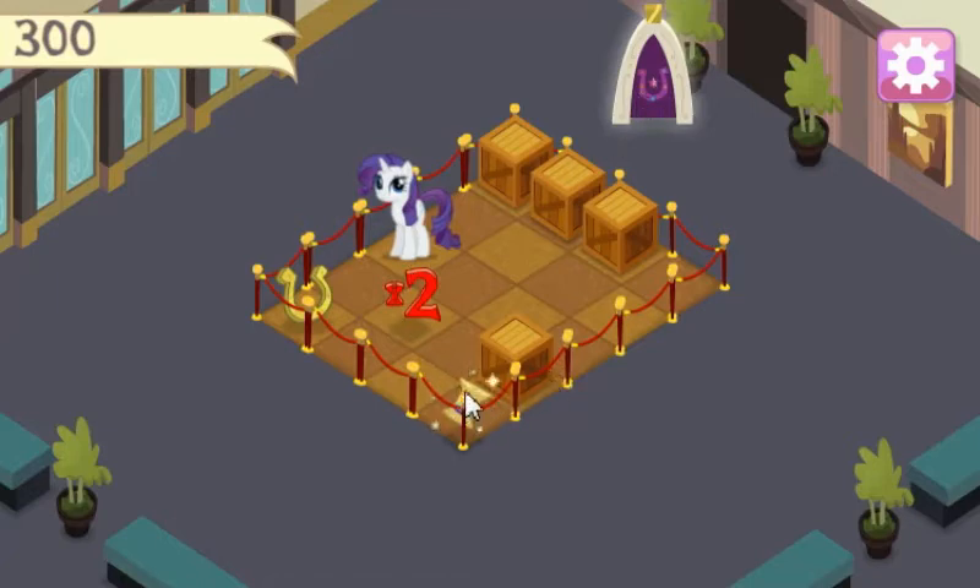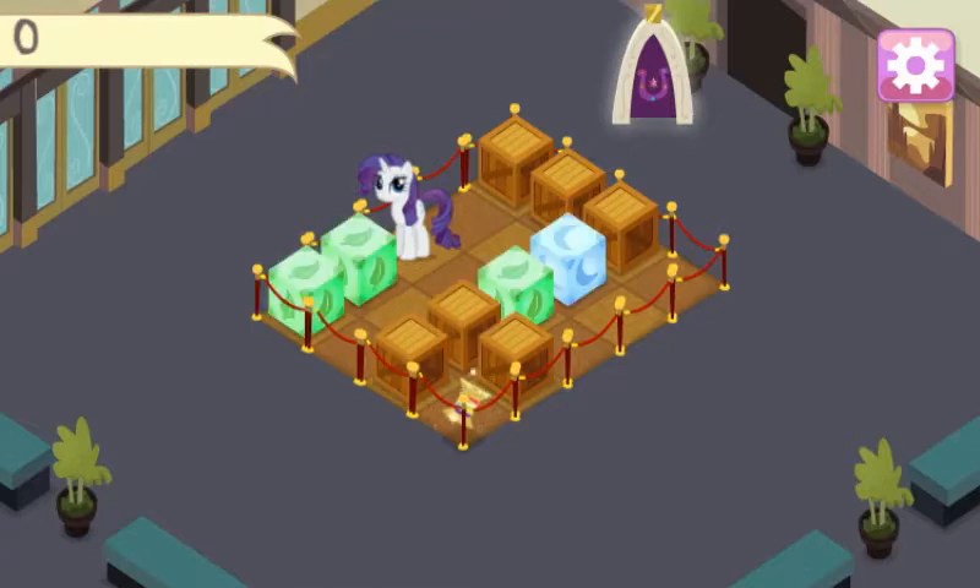What the fuck do I do? I can't click on any of these things. I'm back. It turns out — I tried this level a couple times and it added these green blocks, which I didn't have before.